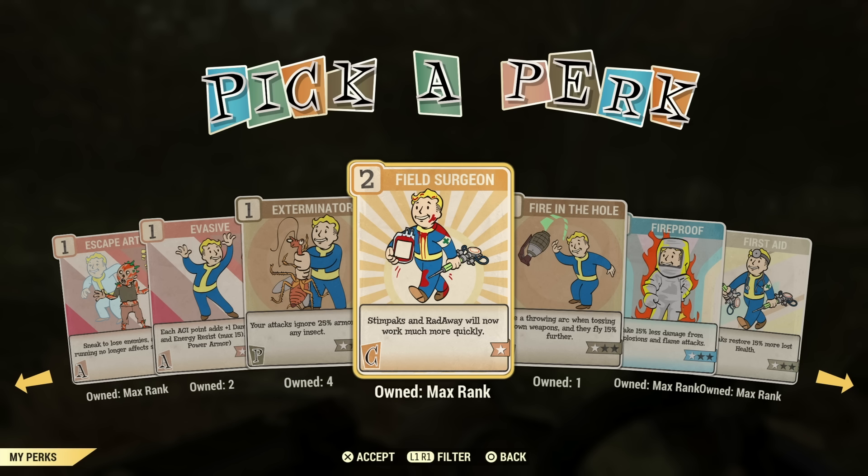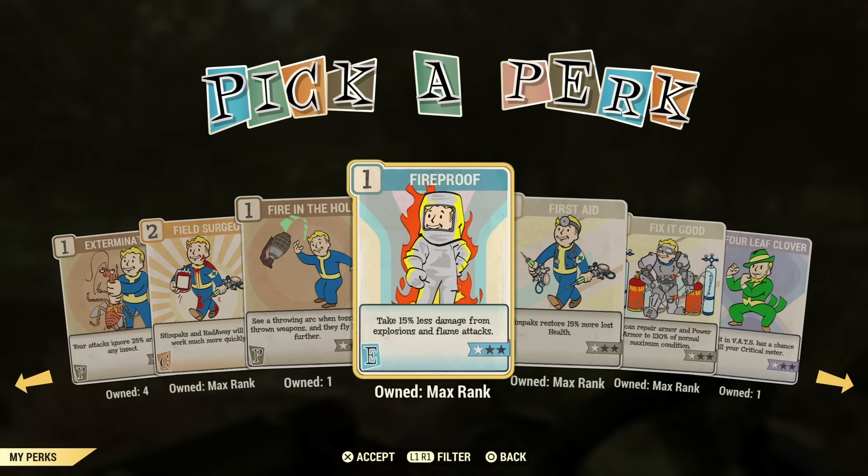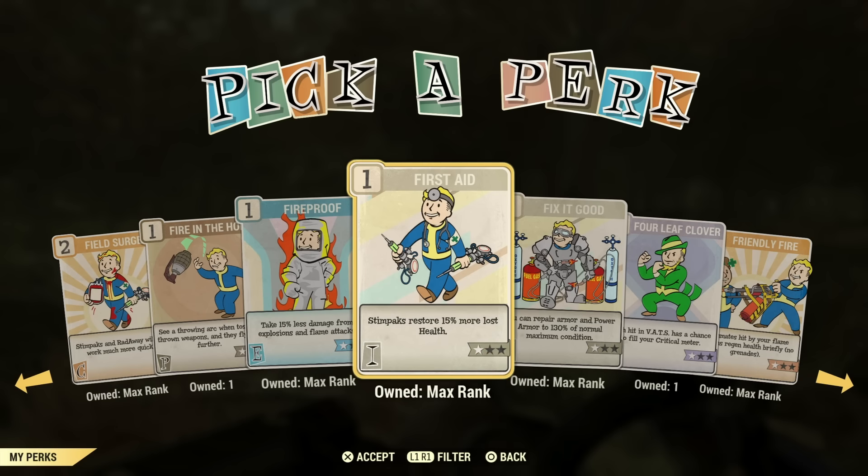Field Surgeon — if you're a lower-level bloody build, this is a great perk card because it will heal you very fast. You don't have a lot of time to think when you have a bloody build. Fire in the Hole — just level one is great to have. I wouldn't really go past level one. If you're throwing a lot of grenades, you don't really need to worry about distance, but that arc for level one is great. Fireproof — if you're not in power armor, highly recommend Fireproof. It helps with explosions, which is very convenient for a bloody build. A Super Mutant Suicider will kill you instantly without it, and it will save you from them.